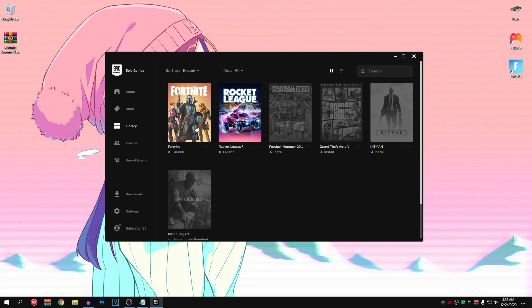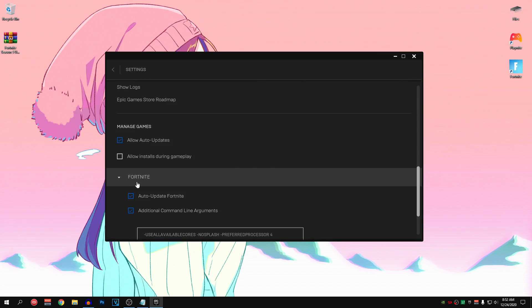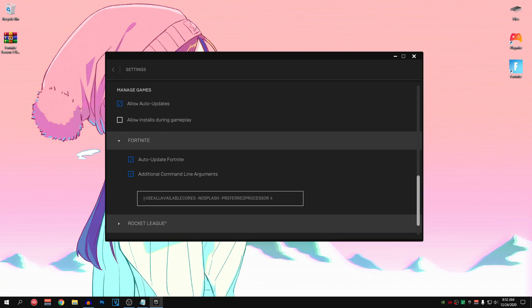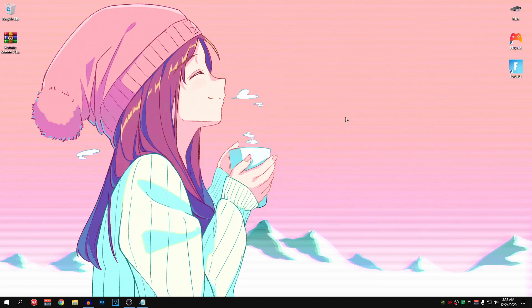After reinstalling Fortnite and uninstalling the high resolution textures, go down to Settings, scroll all the way down to Fortnite, expand it and make sure that there is nothing inside of here. All of these commands don't work anymore and in some cases they will even give you FPS drops, so just go ahead and clear this out, uncheck additional command line arguments and close out of this.